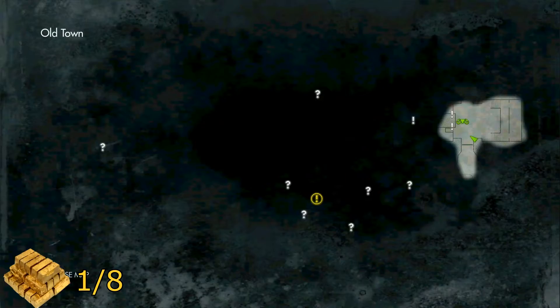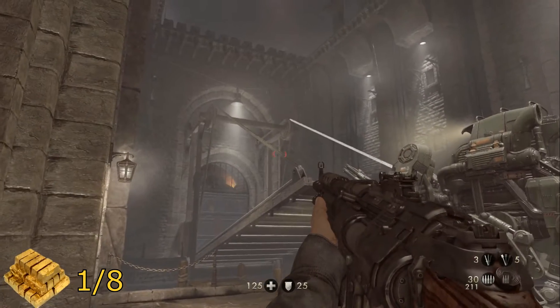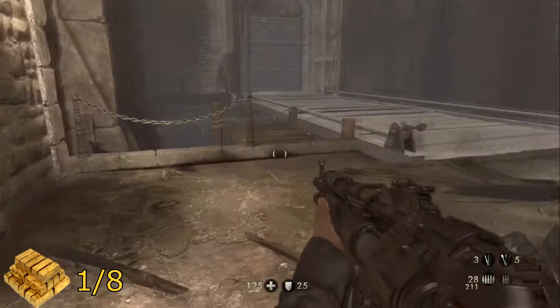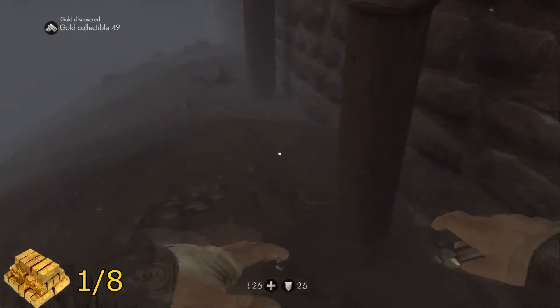For the very first gold bar, when you're here on the map, it's right at the beginning. You're supposed to lower this by shooting the ropes — before or after you do it, does not matter. Come over to this little dock here and hop in the water, and just underneath it will be your gold bars.